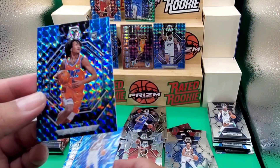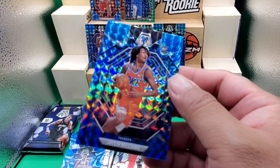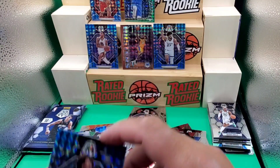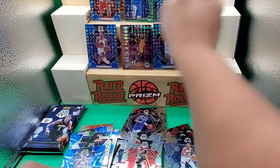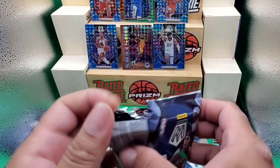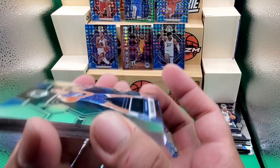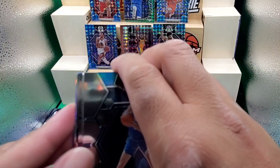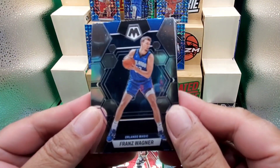Jalen Williams on the Reactive Blue — still a nice-looking card though. So far still nothing — no Chet Holmgren, no Paolo, no Jalen Williams, no Keegan Murray on the colored ones.